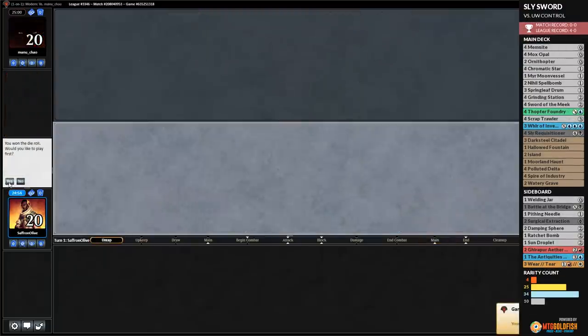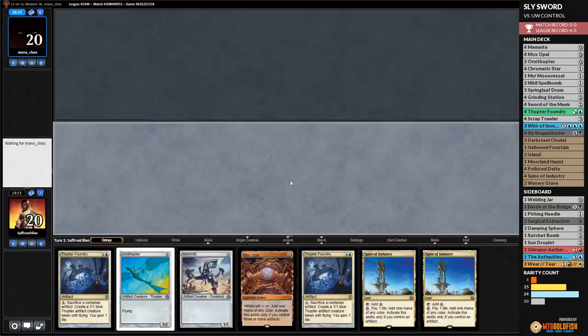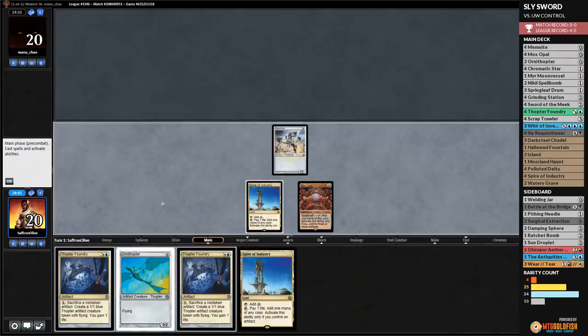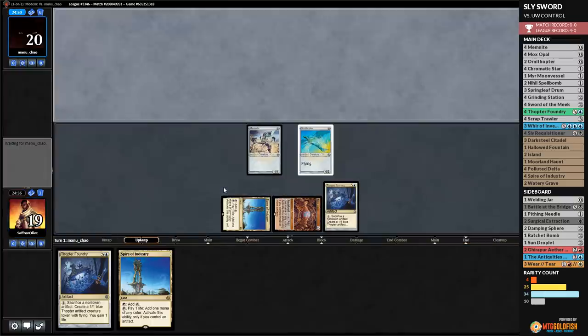Much Brew About Nothing time — we're in our last round going for a 5-0 with Sly Sword in Modern. We have no Sword but we can dump our hand: Spire of Industry, Mox Opal, Memnite, Ornithopter, Thopter Foundry. Opponent opens with Flooded Strand, cracks it, Hallowed Fountain untapped, and Ancestral Vision suspended. We draw Sword of the Meek and Sly Requisitioner — that's sweet! We play Spire of Industry and Requisitioner, pass the turn.